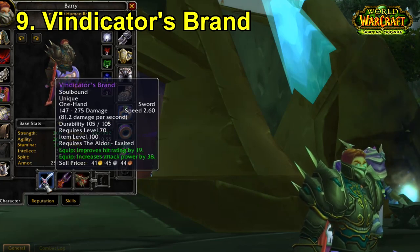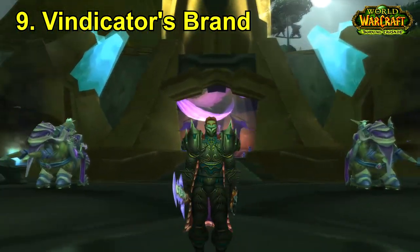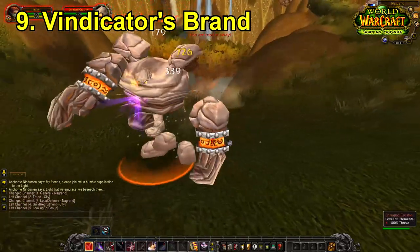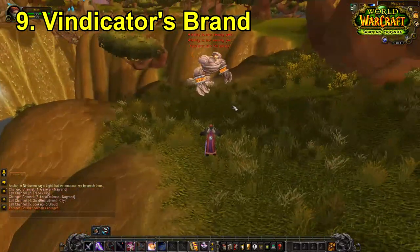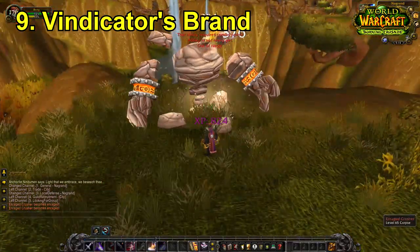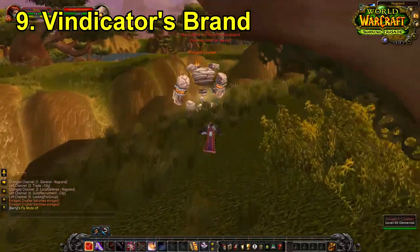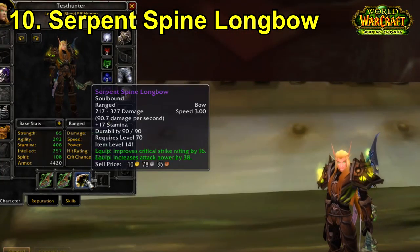For number nine we have the Vindicator's Brand, one of the best weapons for a rogue to obtain. Rogues are sword spec and don't benefit from maces as much as warriors, and the main draw here is the hit chance — it provides a big amount of hit chance, which is very valuable for any melee in the Burning Crusade. The only downside is it can be very expensive and time consuming to obtain, as it requires Exalted with the Aldor — one of the hardest reps to farm — because you need to farm loads of Marks of Sargeras and Fel Armaments rather than just farming a dungeon.